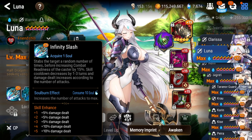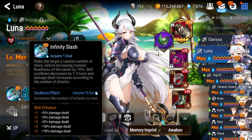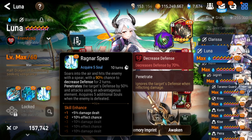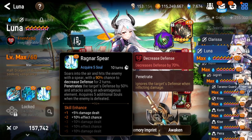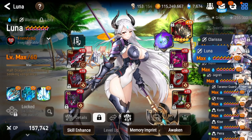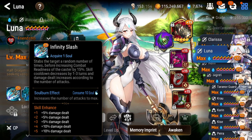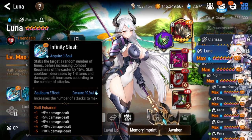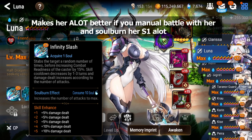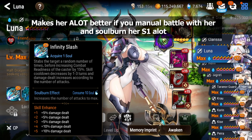Her S1 is her signature ability — a single target attack with an RNG element that attacks one, two, or three times. Each hit reduces her S3 cooldown accordingly, which matters since her S3 has a 10-turn cooldown. It also pushes her CR by 15%, or 30% with exclusive equipment. You can soul burn her S1 to bypass the RNG and always attack three times, making her a very strong manual single target DPS, especially in abyss settings. On auto she's still strong, but there is some RNG in her damage.